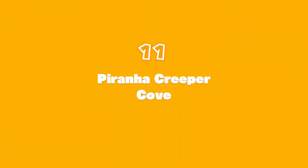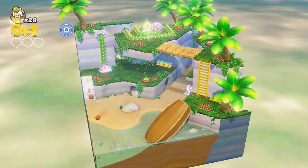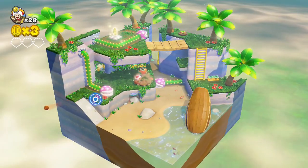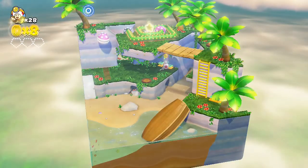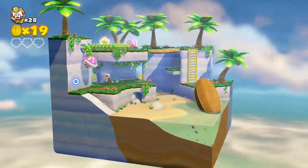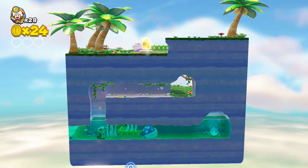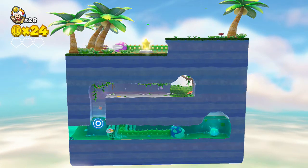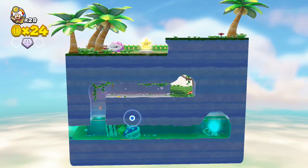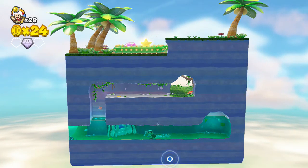We're going into the Piranha Creeper Cove, so we're in the beach area. I can throw those things at him. Let's get everything from here. Somehow, I'm going to need to collect that first gem. I kind of have an advantage underwater, but that advantage also slows me down, so technically it's not an advantage if it slows me down.